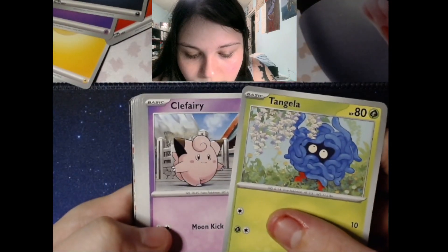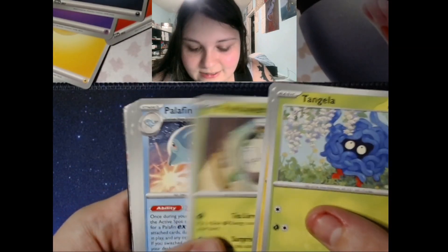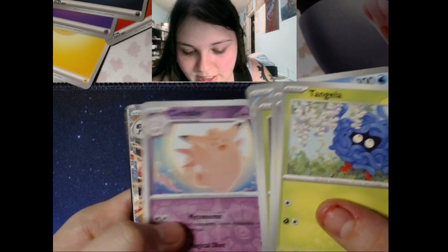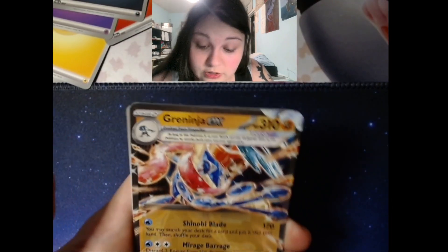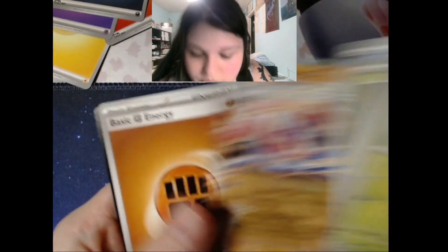Oh, I can already tell we got something fancy back there. We got something fancy! There's a Dipplin, Grookey — here it comes — Greninja EX! Okay, it's number 106 of 167. Still a good card though — my god, does that pack a punch.